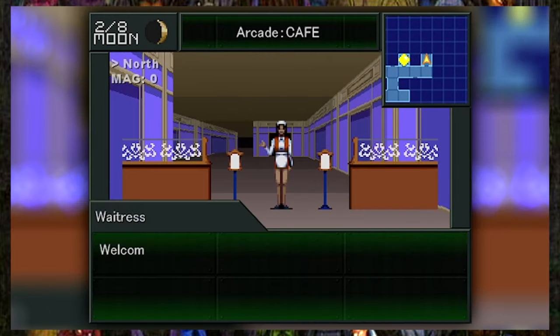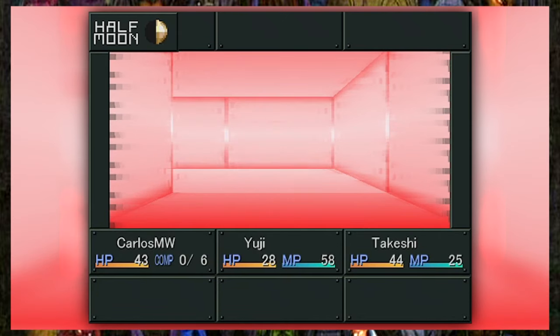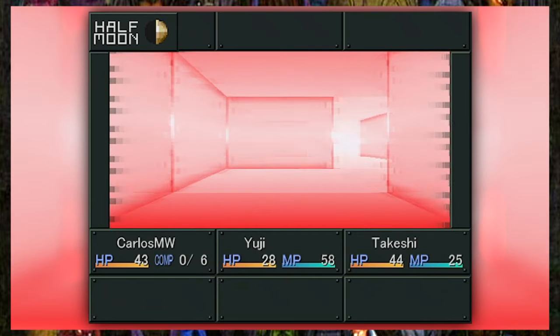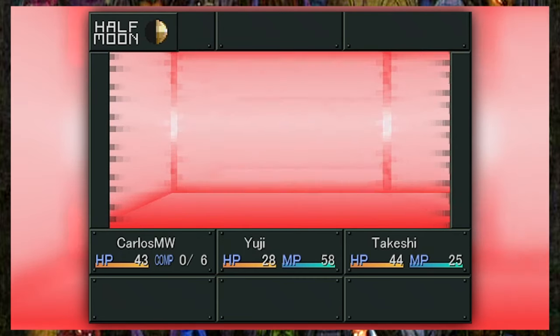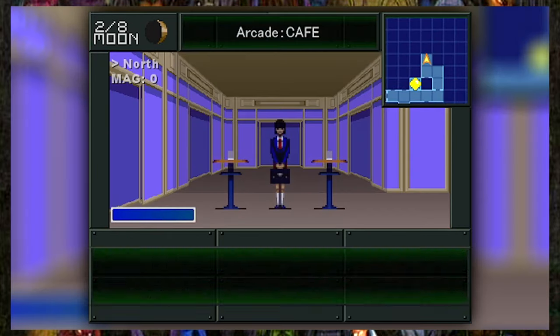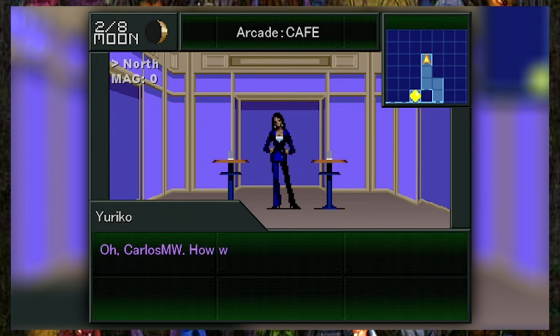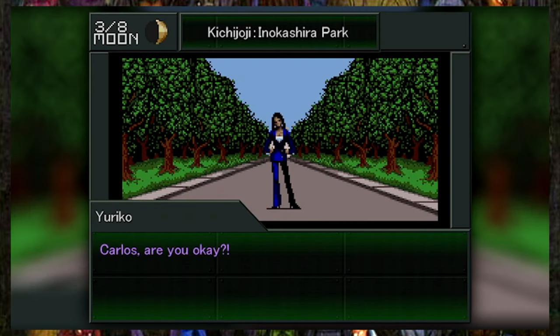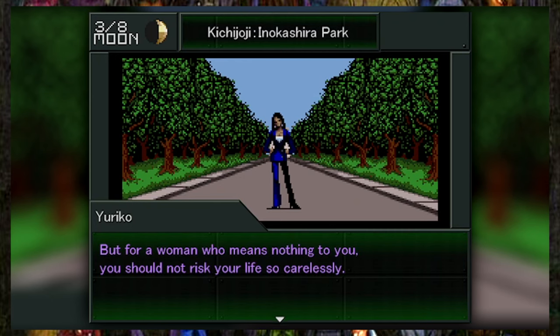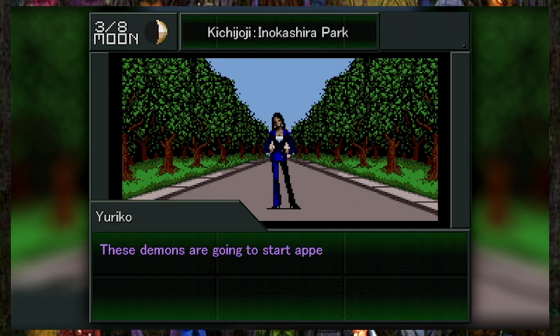Now you may be wondering, what's the difference between this remake and the original SMT1? Well, prepare yourself because there are a lot of changes definitely worth discussing. The addition that most of us are talking about right now is the addition of more characters to the story. Shin Megami Tensei VX does something the original game never tried to do — it makes Yuriko a playable character. If you haven't played SMT1, I won't tell you who she is, but long story short, she wasn't a character with that much screen time. But in this game, the number of interactions you have with her is simply great and fun.